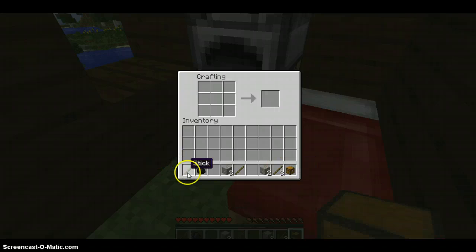Now I'm also going to make some torches. So in order to do that, I'll put a stick on the bottom and then a coal on top, and that will make 4 torches.